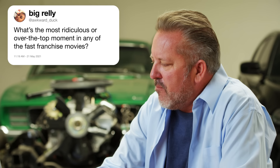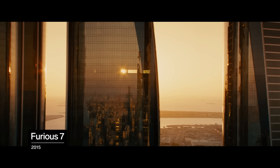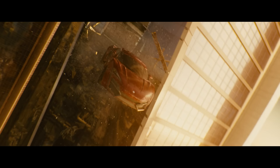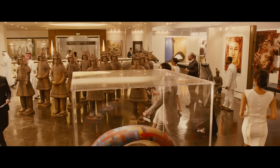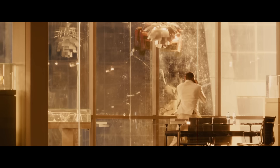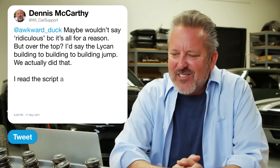What's the most ridiculous or over-the-top moment in any of the Fast franchise movies? I'd say probably the Lykan building-to-building-to-building jump — that pops into my mind as probably one of the most over-the-top gags we've ever performed. A lot of people don't know we actually did toss a Lykan out of a building. Clearing the gap and making it to the next building — we might have fudged that just a little bit. There was a complete set built for the interior of the first building, an exterior with glass and a very substantial drop, and even a crane to get that elevation even higher. I read the script and went, 'Whoa, okay, here we go.' Somehow, some way, it actually sells.